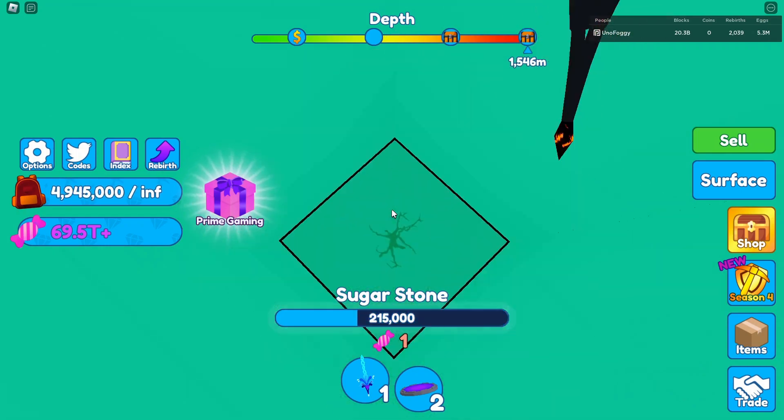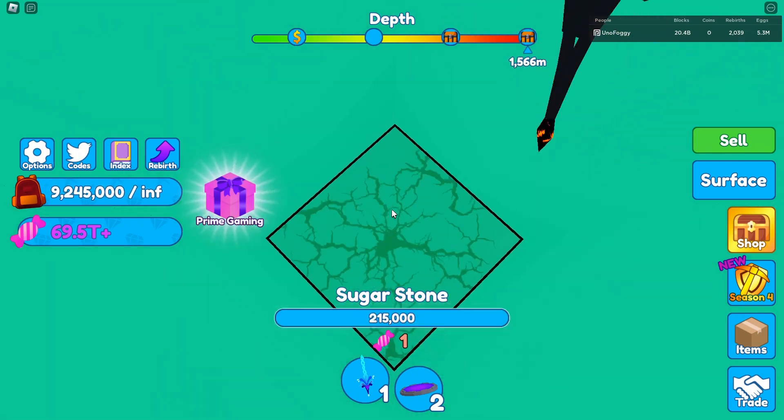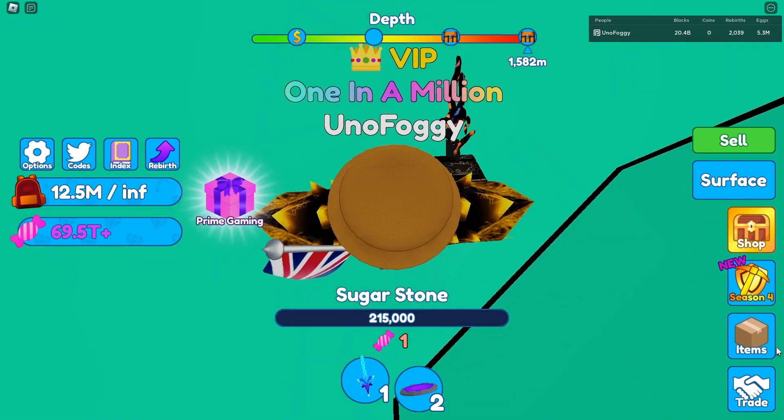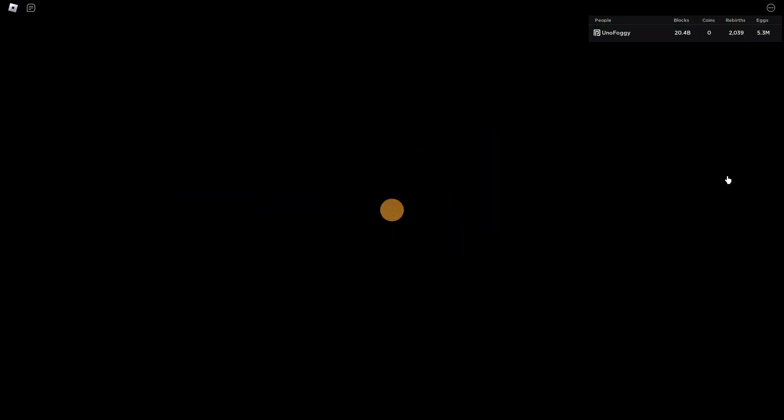The new maximum for the Sugar Stone right now in the game is 215,000, which is a very strong stone - it makes breaking blocks a lot better and leveling up your pets a lot easier as well. As you can see, it's already level 20 and we've only broken 12 million blocks. At maximum it is nearly 34,000 mining power, 30,000 coins, 8,700 candy, and 1,800 speed.